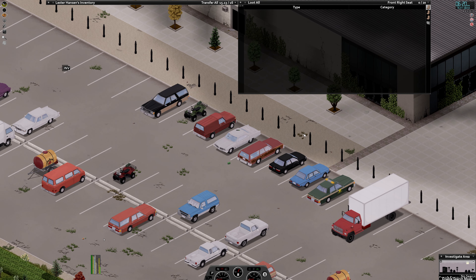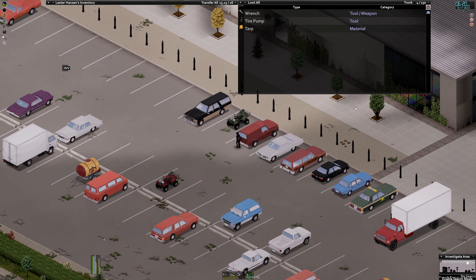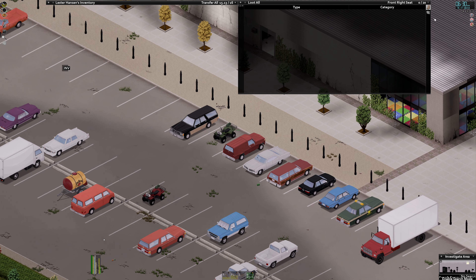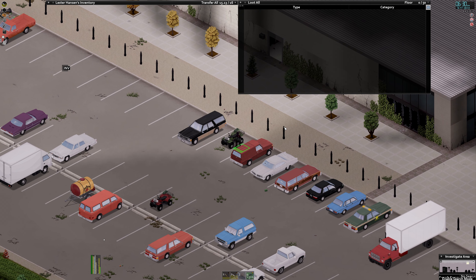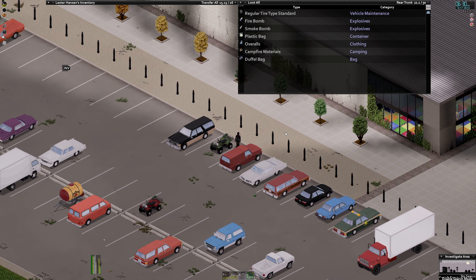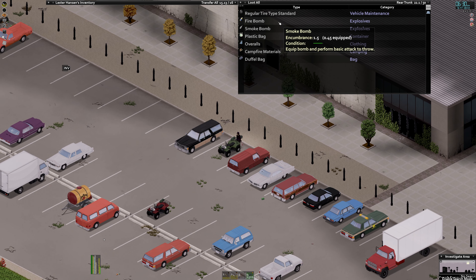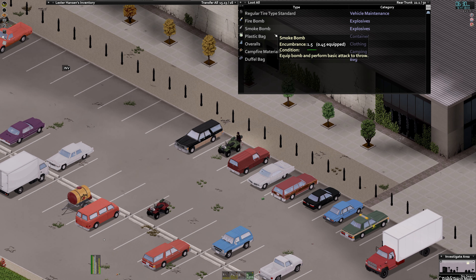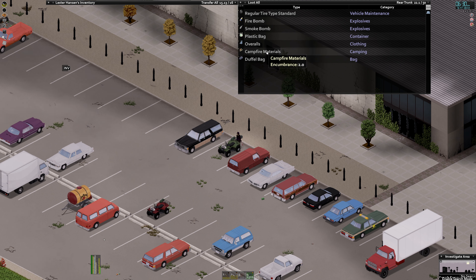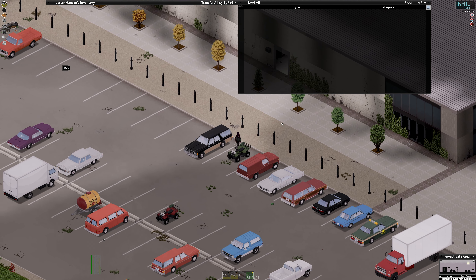We have a map. Supposedly I read somewhere that you can find bodies in a vehicle, which is interesting — I've never encountered that. It might have been that that person had some kind of mod on. I hear banging — no one's behind me. So: fire bomb, smoke bomb, camp fire materials, duffel bag — it's empty. This is two. I'll take the fire bomb — that will for sure get us killed if I try to use that thing.